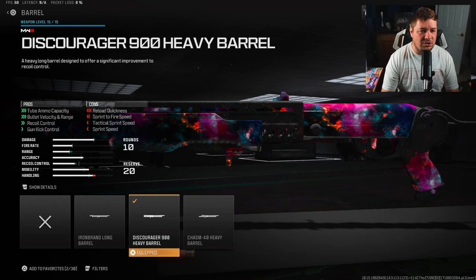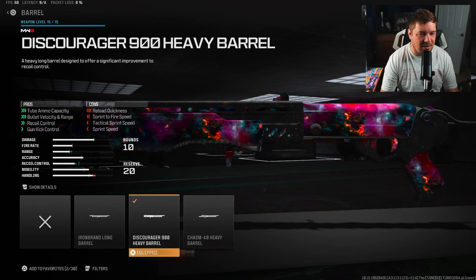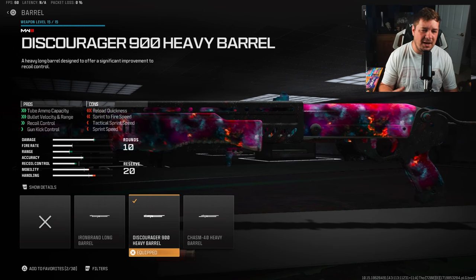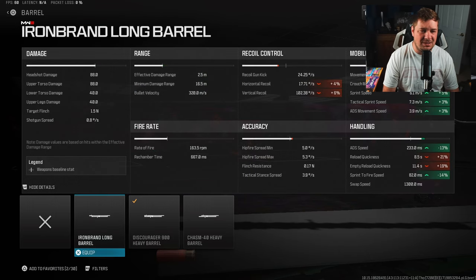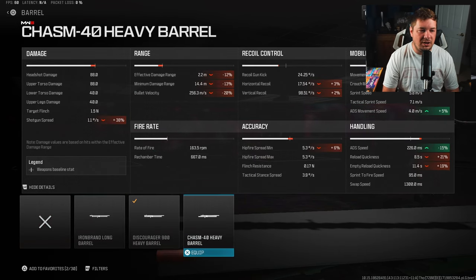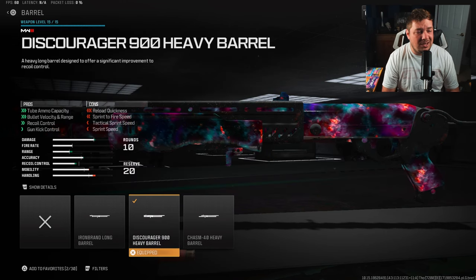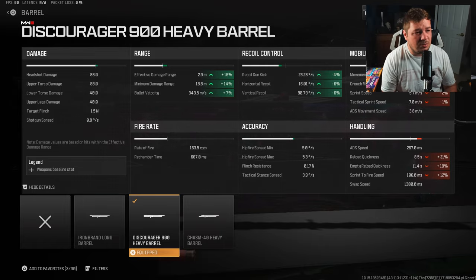Our final attachment is the Discourager 900 Heavy Barrel to increase bullet velocity and damage range. Along with that, we're getting tube ammo capacity — just a positive. I think this is by far the best barrel you can run because the damage range is lackluster at 2.5 meters. The other options give you things like ADS which is great for movement, but they definitely won't help with inconsistent one-shot kills. This barrel gives you a 16% increase to damage range, which is the most important statistic.